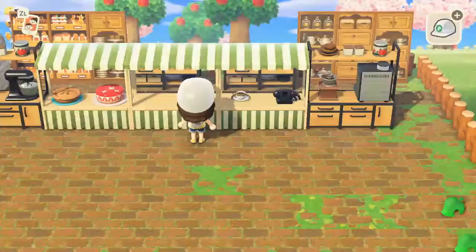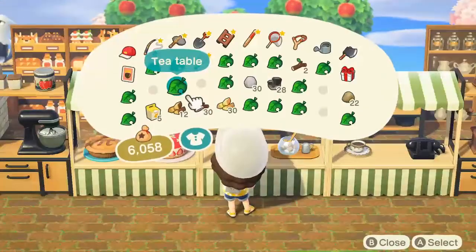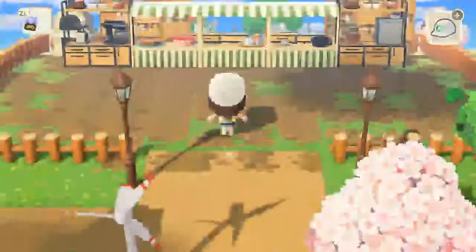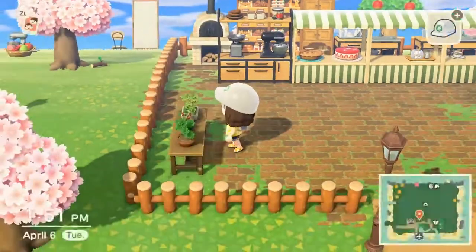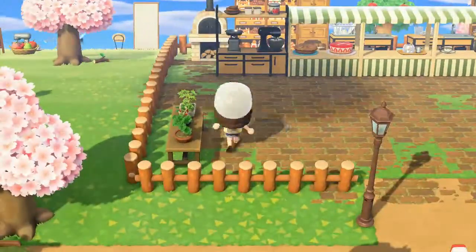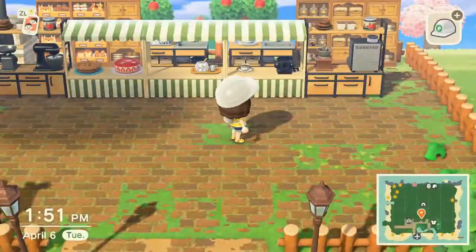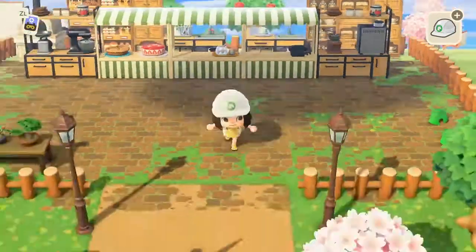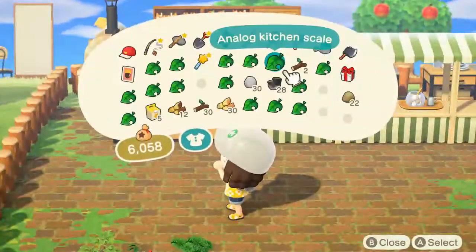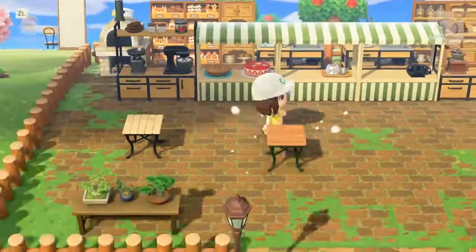Here I'm putting all the cream, sugar, pies, and cake back in the area. I love this bonsai shelf — I think it's super cute and it adds just a little bit of greenery to the cafe bakery. I do add more towards the end, but yeah, I just think it's super cute.